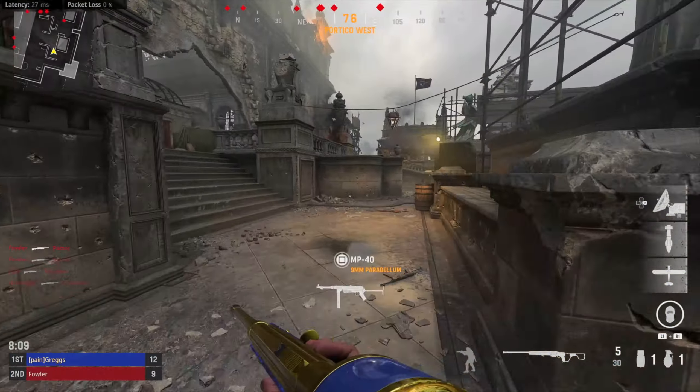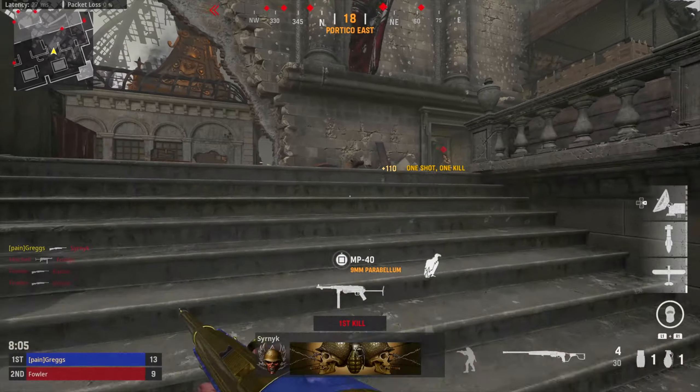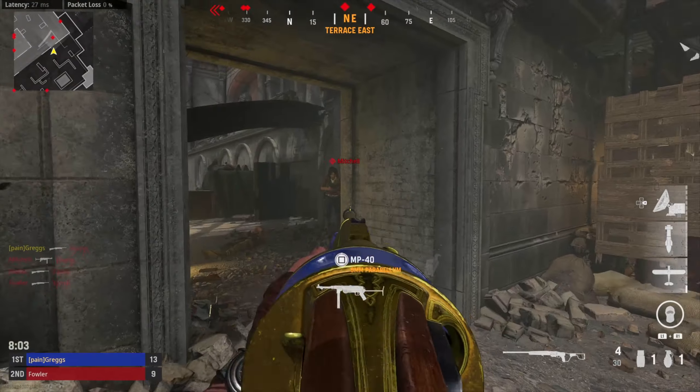It's the best class setup for the Einhorn Revolving. And again, this blueprint comes with most of those attachments already, so it's pretty nice.